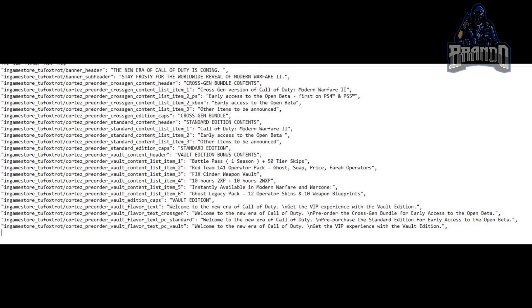You also get the FJX Cinder Weapon Vault, 10 hours of double XP, and 10 hours of double weapon XP, instantly available in Modern Warfare and Warzone. You also get a Ghost Legacy Pack with 12 operator skins and 10 weapon blueprints.